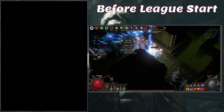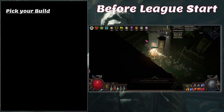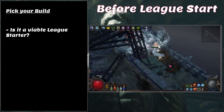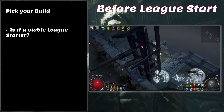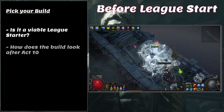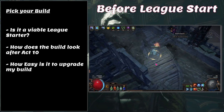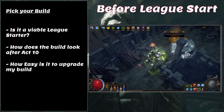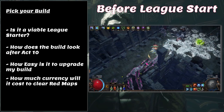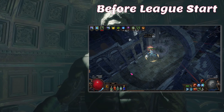It makes sense to start at the beginning, which is picking a build and knowing the bare bones of it. There are numerous builds throughout the game — some make amazing league starters and some take a lot of work to get off the ground. Look at what the build needs when you finish the campaign and start mapping, and how much investment it needs to hit red tier maps. For a league starter, you want a build that can transition to end game gradually and affordably.